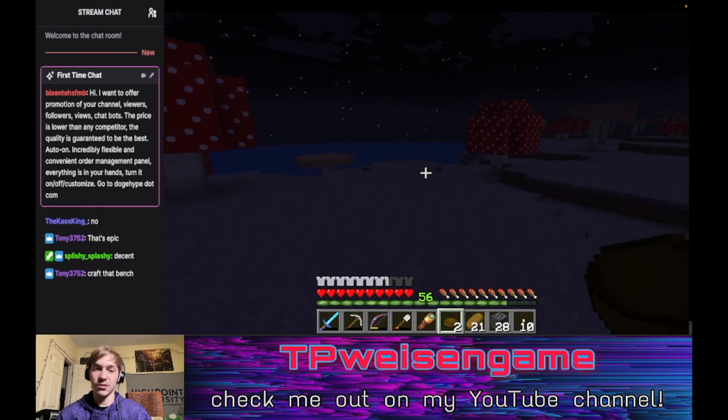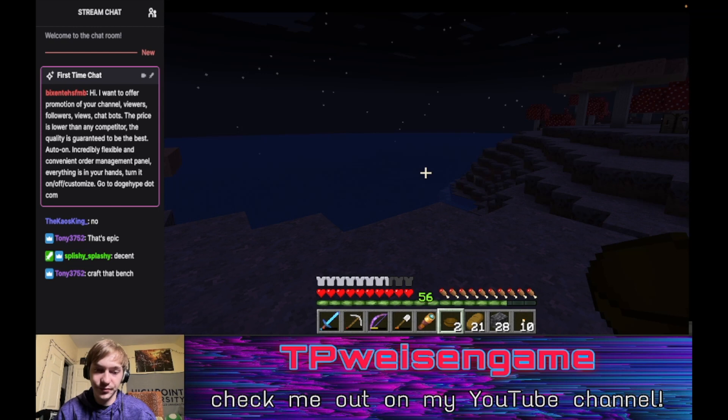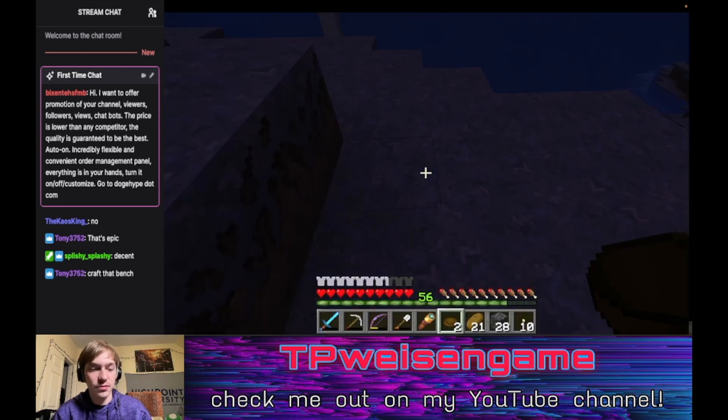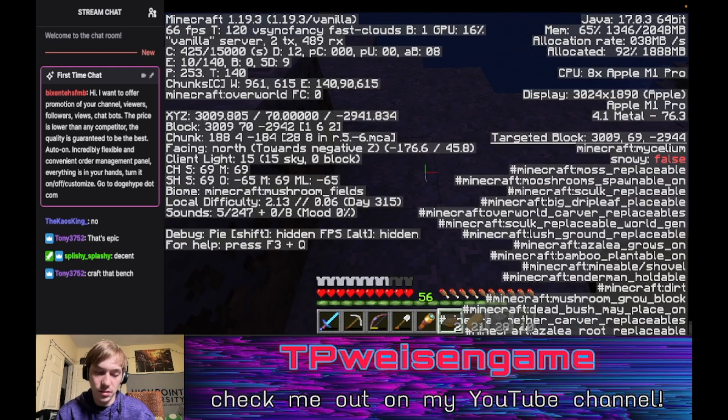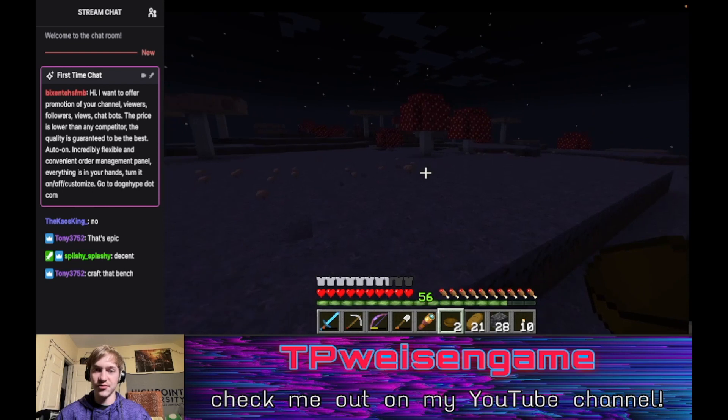I'm gonna write this down for sure. Can you write down the coordinates? Yeah for sure. We can make a house here — we can live with the mushrooms! All right, let's write this down real quick. Oh this is so cool, you can jump on the mushrooms, Cassie, look!